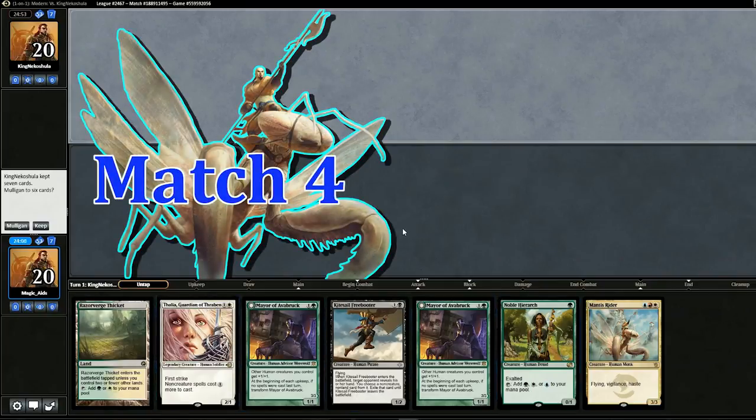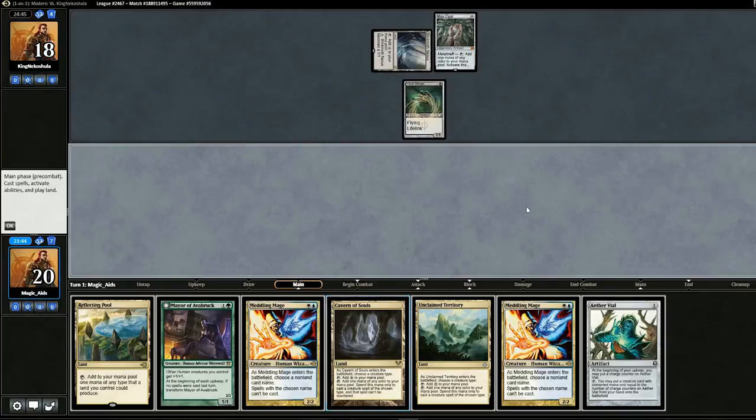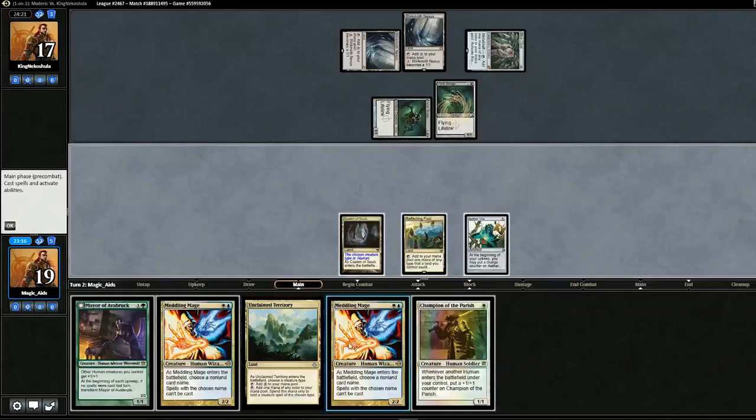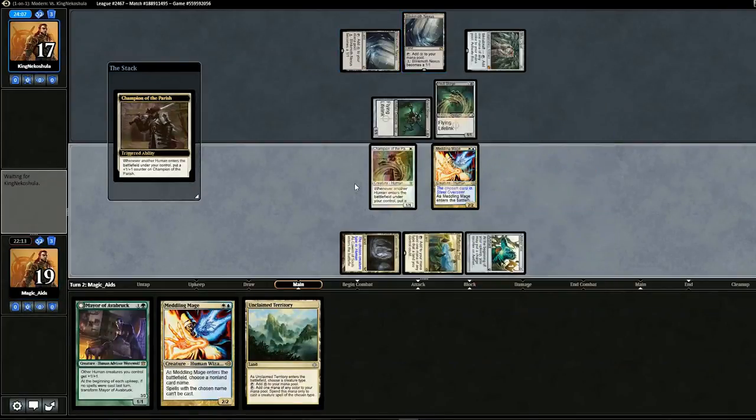One land hand — we do have Noble Hierarch so we'll mull to be safe. This can work, we'll keep. Bottom the land. It's Affinity. Pull a Vial, start off with Vial. Vault Scourge. We can play Meddling Mage — but what do we name? Probably not Cranial Plating because they would have played it. Archbound Ravager maybe? We'll go with that. We should Vial in this guy, or actually Steel Overseer is a bigger threat — maybe. If they had Inkmoth Nexus I would name Archbound Ravager for sure, but Steel Overseer makes more sense. Pass back. There is Inkmoth — they don't play Arcbound.